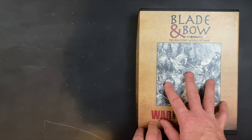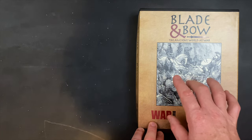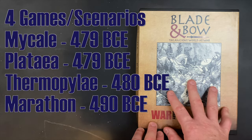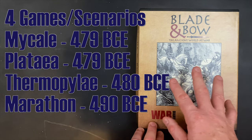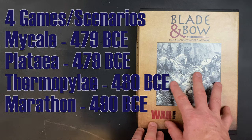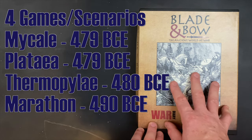To talk specifically about the scenarios in this game, we have Mykali in 479 BCE, Plataea in 479 BCE, the Battle of Thermopylae in 480 BCE, and then lastly the Battle of Marathon in 490 BCE.